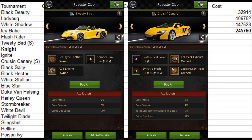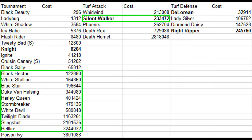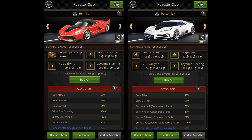Cruzen Cannery and Tweety Bird are both speed roadsters and should only be used while attacking mercenaries. After Black Sally, you'd want to use Black Hector, followed by White Stallion, Blue Stars, Silent Walker, Night Ripper, Duke Van Helsing, Harley Queen, Stormbreaker, White Devil, Twilight Blade, Slingshot, and finally Hellfire. Poison Ivy isn't that important to unlock, as it beats Hellfire only in Conqueror's Path. Hellfire is way better than Poison Ivy in all the other events.